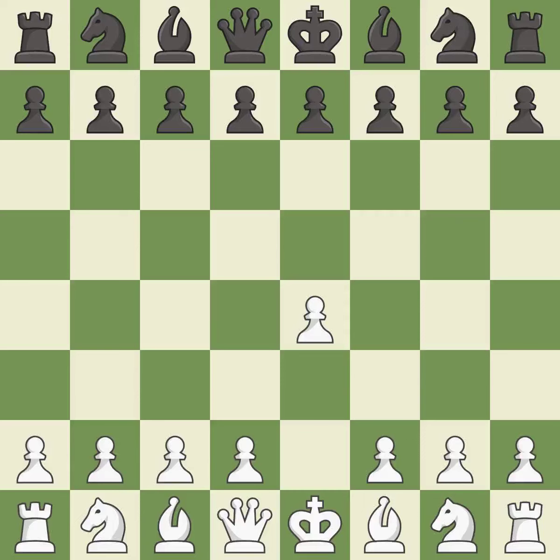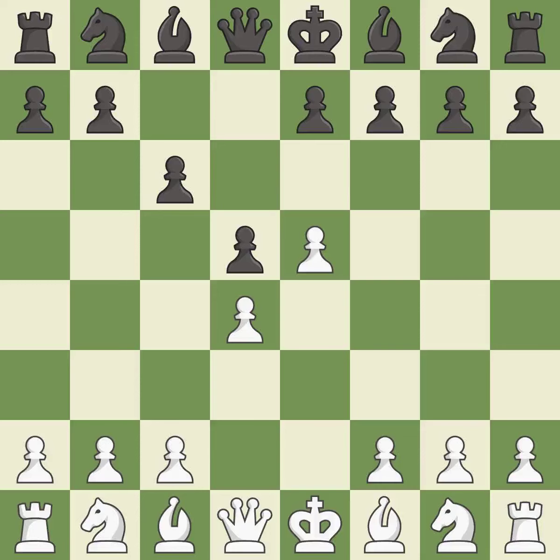Opening with the king's pawn controls the center and opens up the light-squared bishop and queen, often leading to sharp games. In the Caro-Kann defense, c6 supports a quick d7-d5 pawn push to control the center and challenge the e4 pawn. d4 grabs control of the center and attacks the e5 and c5 squares. d5 controls the center and attacks the e4 pawn. e5 closes the center and controls the important d6 and f6 squares. c5 moves the same pawn twice in the first three moves, but it takes more space in the center and attacks the d4 pawn.